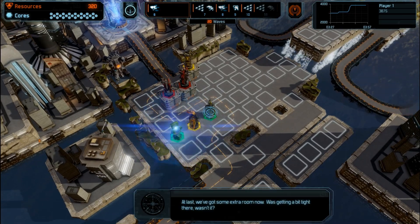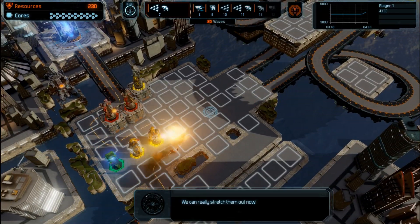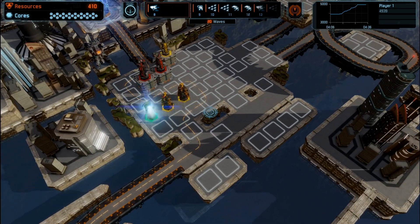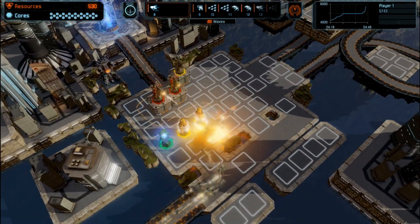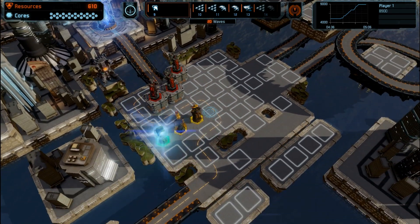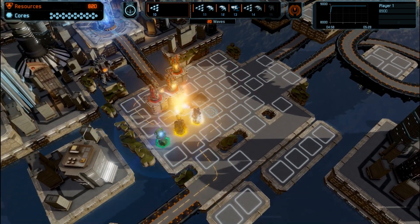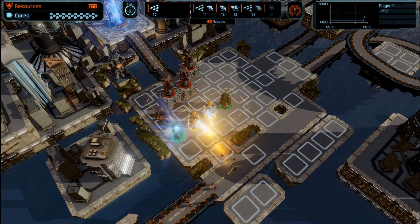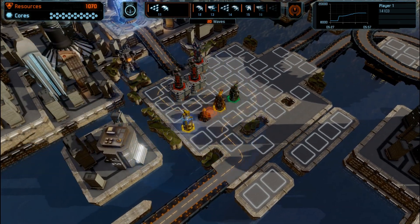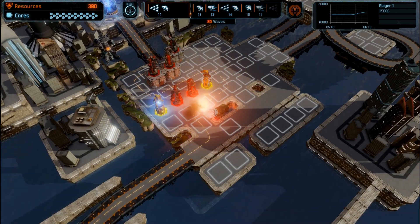Looking good so far. Slapping a couple inferno upgrades on this one — we get this huge extra area on this one, which I don't think will be necessary to use except maybe for green towers only or even grinder mode, if it's available. Let's get a third upgrade on that last gun — we're at wave nine of twenty now. Let's get some more fire, and maybe even throw an upgrade on this temporal. Let's get these infernos upgraded fully.